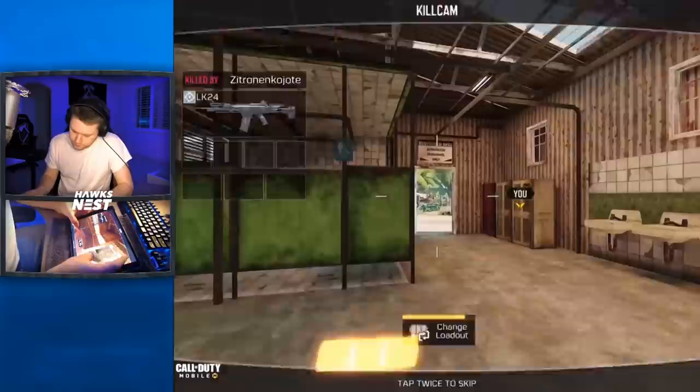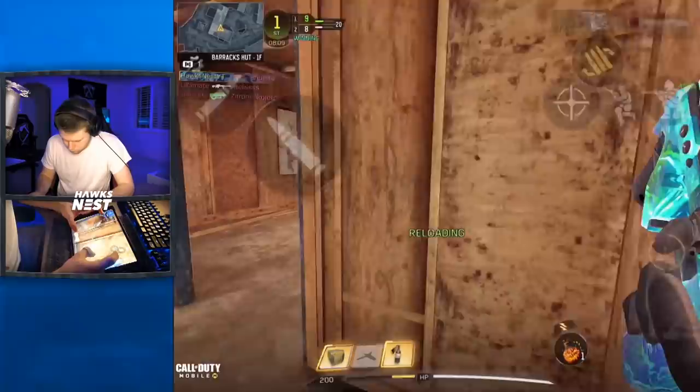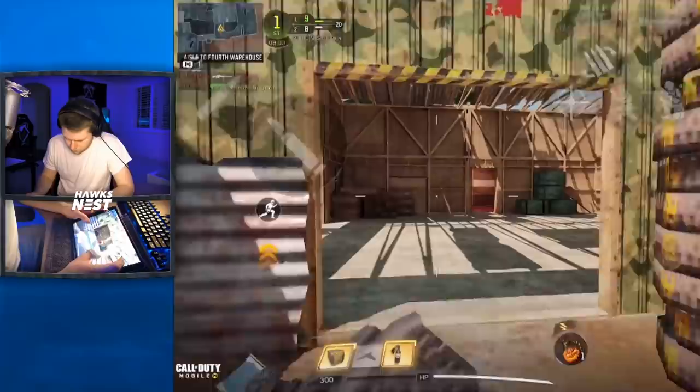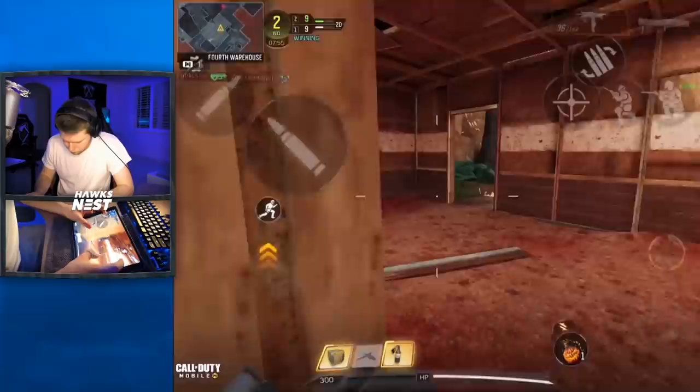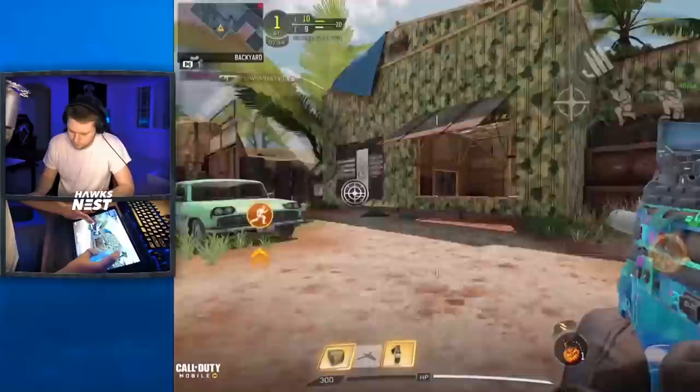There are a couple of issues that burst weapons have. You can't properly drop-shot — when you move your joystick it'll un-scope you, taking you out of ADS. And because every press of the fire button shoots out three to four rounds, you're not able to sprint while the gun is firing. This means when you're using a burst weapon your mobility is reduced, which is a common complaint with both the Chi-Com and especially the Pharaoh since it's a four-round burst.